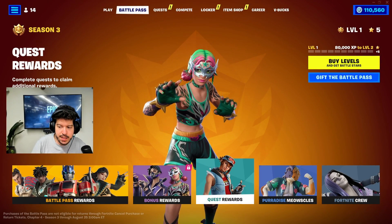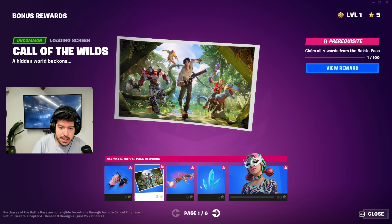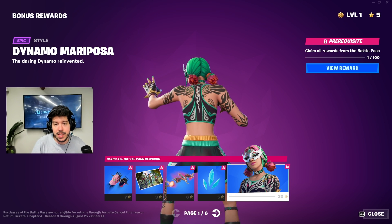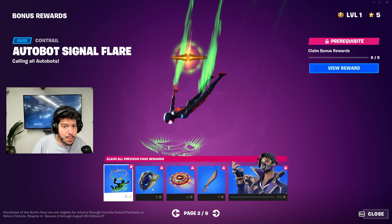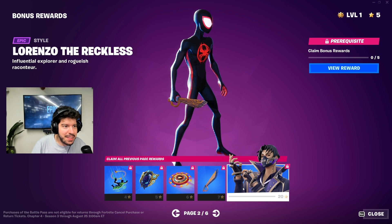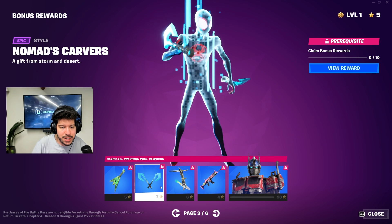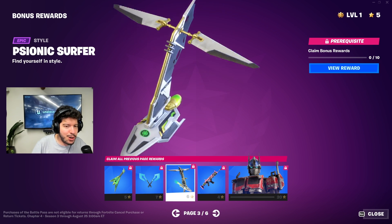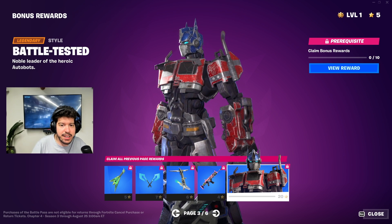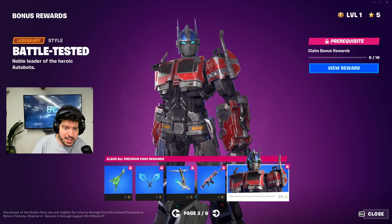Now for bonus rewards — a different style for the pickaxe, key art loading screen, a red version of the glider, the Dynamo Mariposa back bling which is a throwback to the OG skin — love the tattoos, I'd probably rock this version the most. We have the Autobot Signal Tracer, the Buzzsaw Breacher, a red Beyblade version, the Marauder's Machete, and then Lorenzo the Reckless with popped collars — he's feeling swanky.